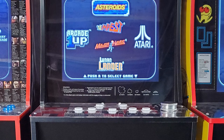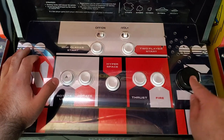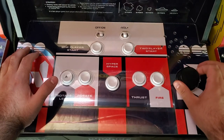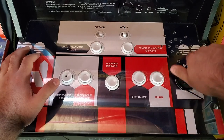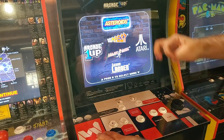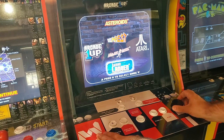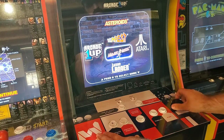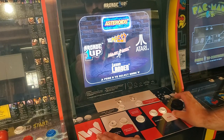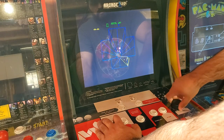By far the worst thing with Arcade 1-Up's Wave 1 lineup was the Asteroids cabinet. The quality of the spinner was brutal. You could play the flagship game Asteroids, but once you got into games like Tempest it was really noticeable how poor the spinner actually was. Credit where it's due — their recent cabinets have been home runs — but that doesn't mean we can't fix the flaws from their original lineup.